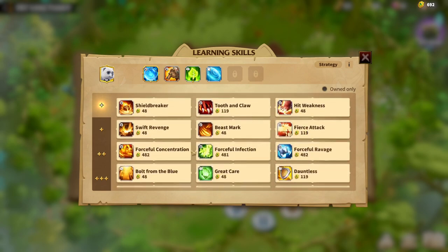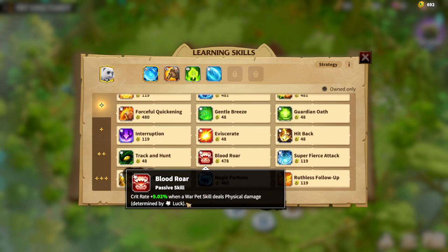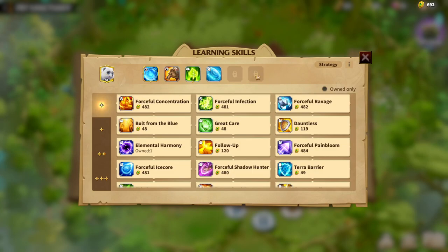Once your Endurance skill slots are filled, you need other skills to round out the build. Blood Roar increases crit rate when your Warpet skill deals physical damage, which is determined by luck. Tooth of the Claw is also a solid choice since Strength is a main attribute of this Warpet and it provides a lot of percentage damage. As you can see, with an S-tier Strength I'm getting 5.57% physical damage — that's a solid bonus for the Warpet skill.